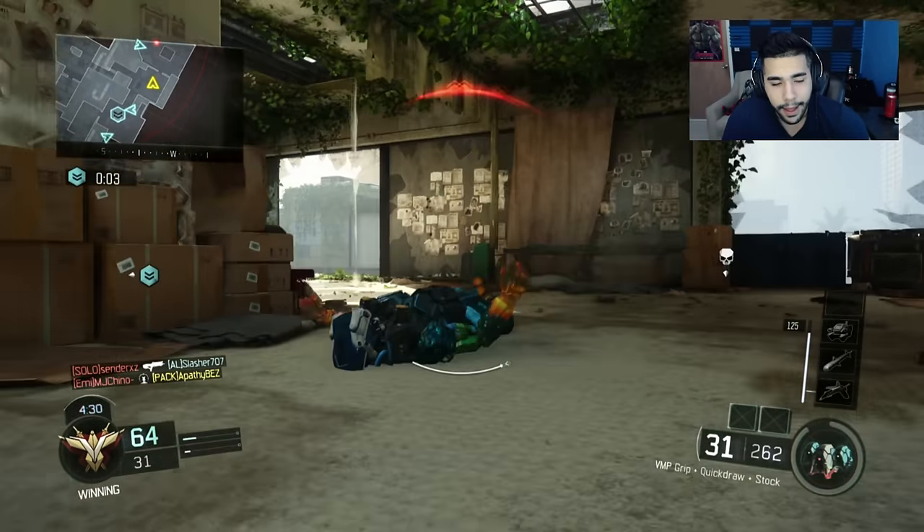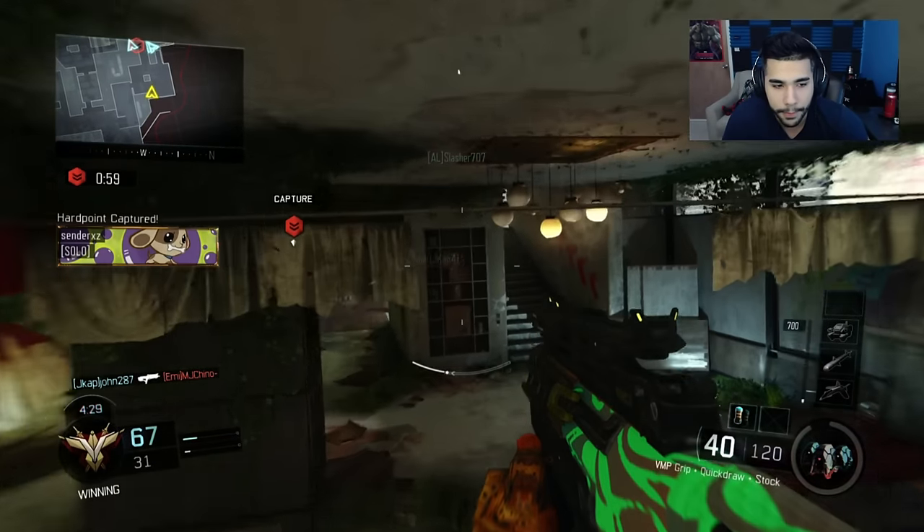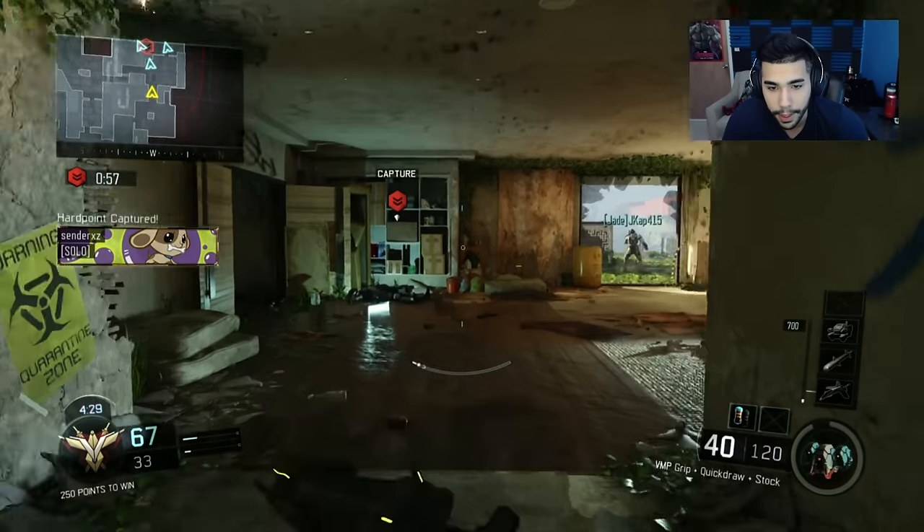I'm doing a little wall bank, trying to get them weak, trying to stay alive for my teammates. I should have really died there - that was a stupid challenge, I should have shoulder peeked it. But either way my teammate John ends up trading it, so right here we're going to rotate.